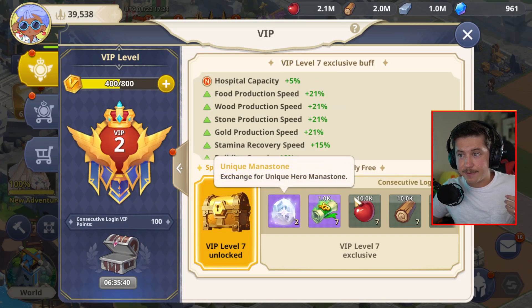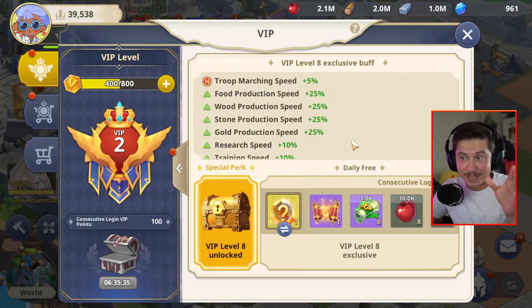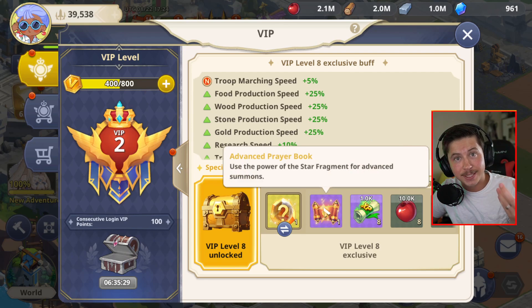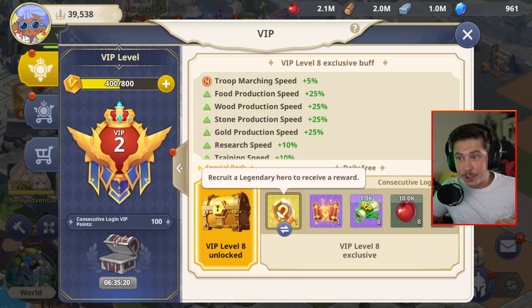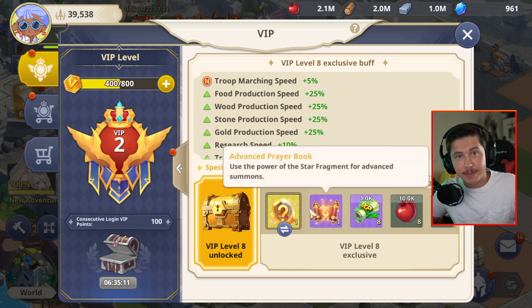Then you progress to level seven with more rewards and bigger buffs, and then level eight — the next big milestone. Level eight is so important and you need to try to get here as quickly as possible, because now every single day you log in, you're getting an advanced prayer book which allows you to summon legendary heroes, summon legendary mana stones, and you even get a legendary mana stone every single day. If you have a legendary hero unlocked, this is so worth it to get these for free every single day.